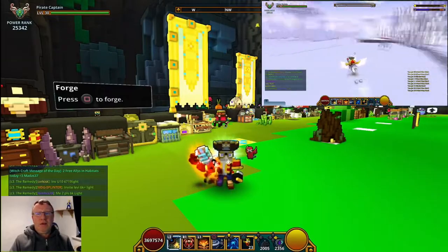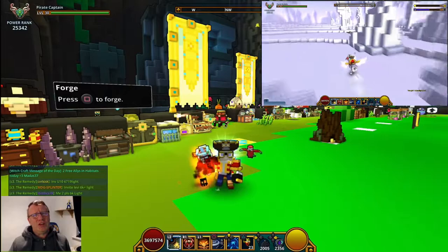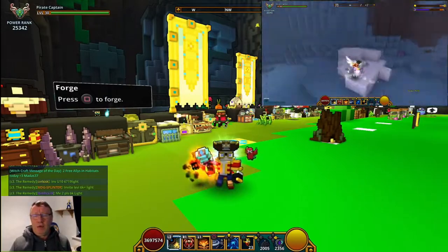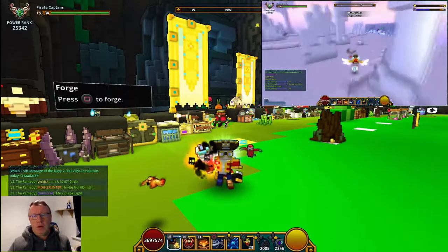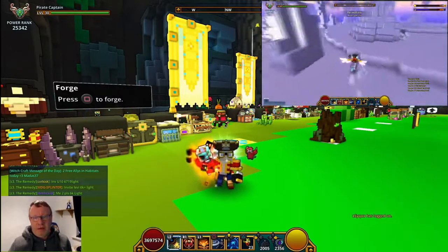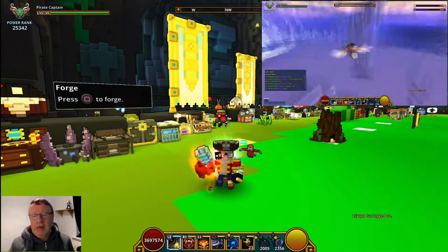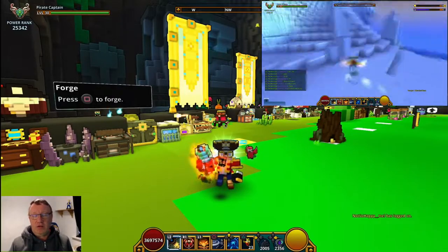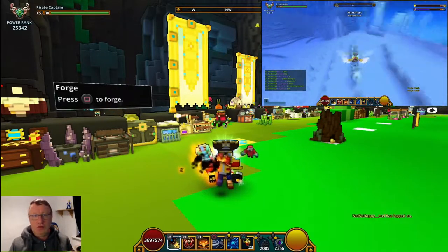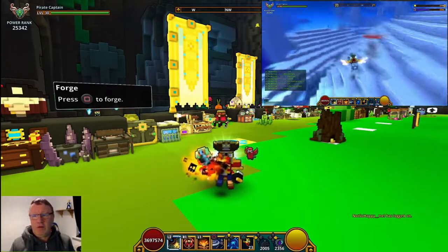Hi guys, welcome to another one. What we're going to be doing today is a flux earning method — we'll have to see how we get on with it. We're going to permafrost world, bombing the hell out of everything, basically running around gathering up as much as we can. Not trying to kill anything — just gather materials like shape stones, golden souls, etc., and put them on the market to see how much we can get.